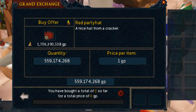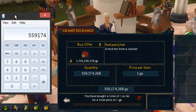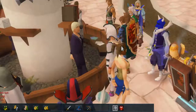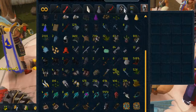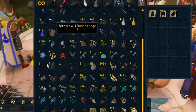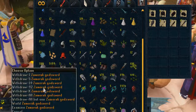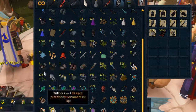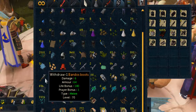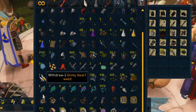We're going to open the calculator and straight away add 559 mil 174,268 to the total price check. Starting with the GWD tab — quickly dragging all the GWD stuff out. It's going to be a pain to put back in the right position, but it'll be worth it. I'm estimating around one and a half bill.